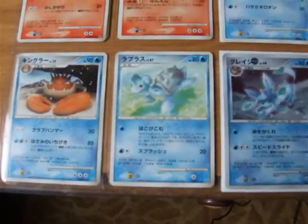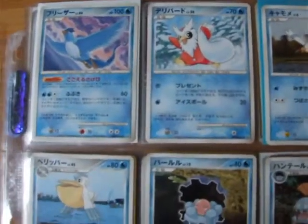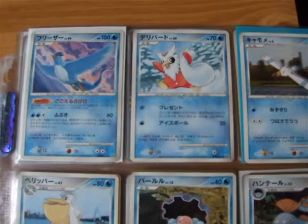The only rares he didn't have were Glaceon, Jolteon, and Latias. And I got those from eBay.